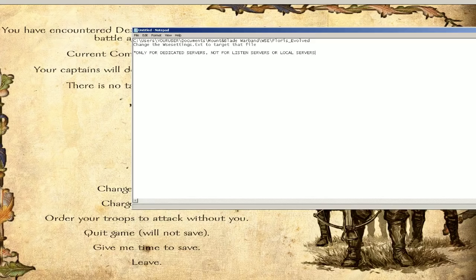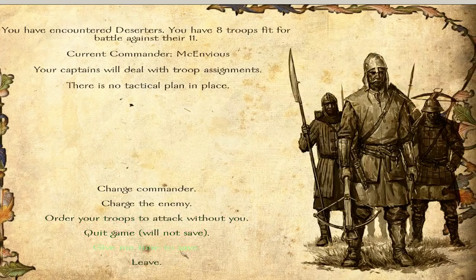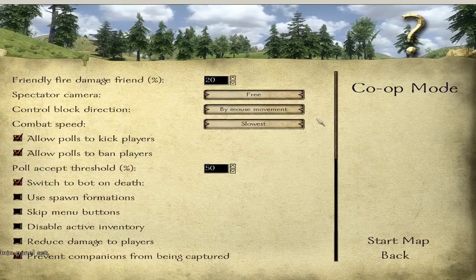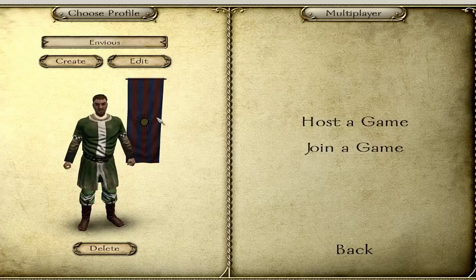If you are hosting a listen server, after clicking on Set Up Multiplayer Battle, most of you are probably hosting a listen server or local server. Click on Quit Game after clicking Set Up Multiplayer Battle like we did earlier. Then you want to be fast — don't click on anything else. Go straight to Host a Game, and that's it.